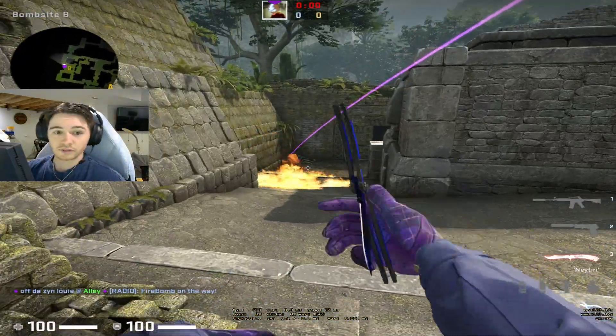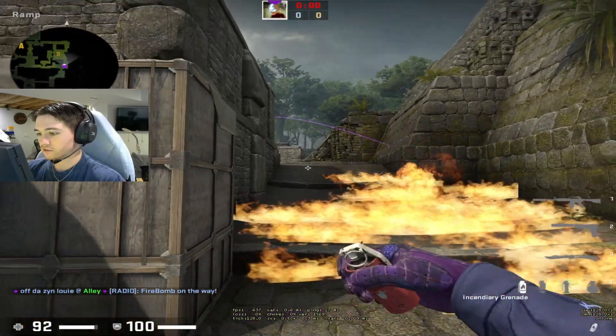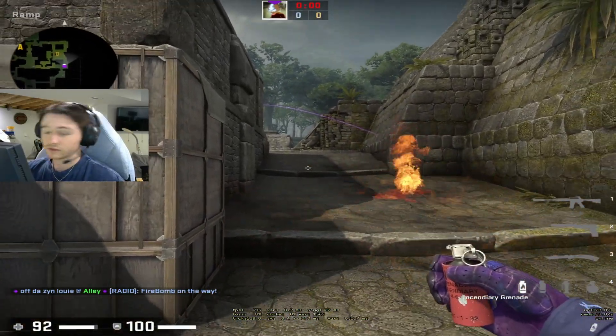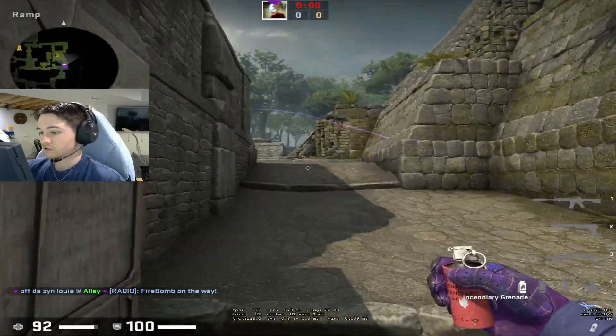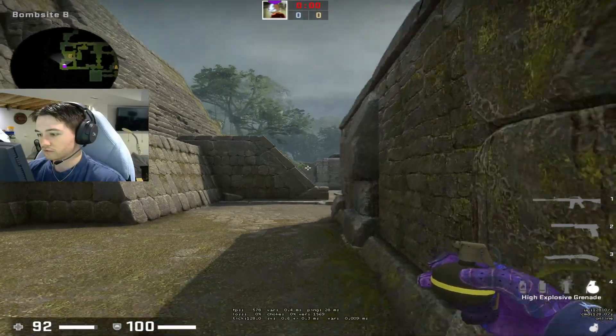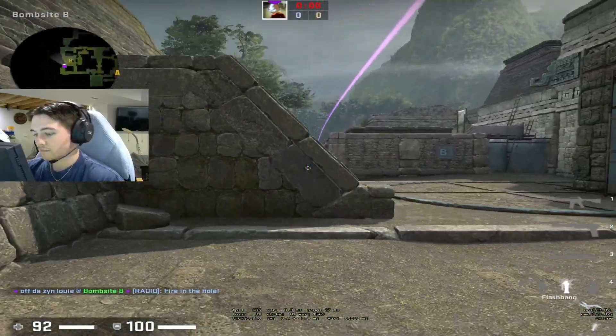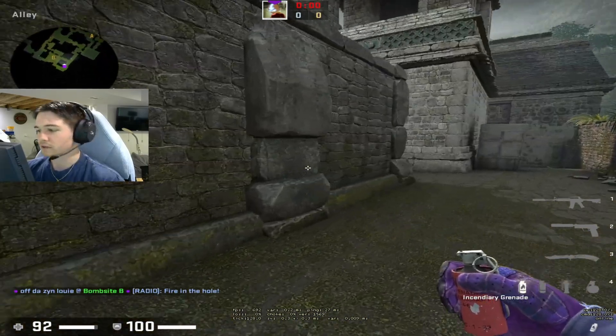And then boom, it's down the ramp. This is a really good molly. It's very early as well. It's one of the T's to get here. They might even molly top ramp, and then it's almost like the whole ramp section is double mollyed. And then you can just do your jump spot, throw a nade if you want, line up your flash, do whatever. But it's a really good molly I don't see a lot of B players throw.